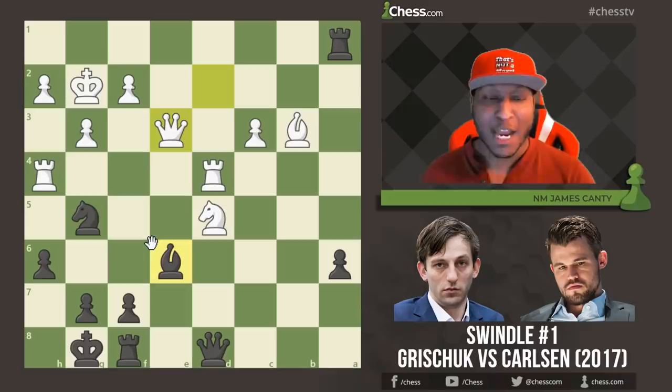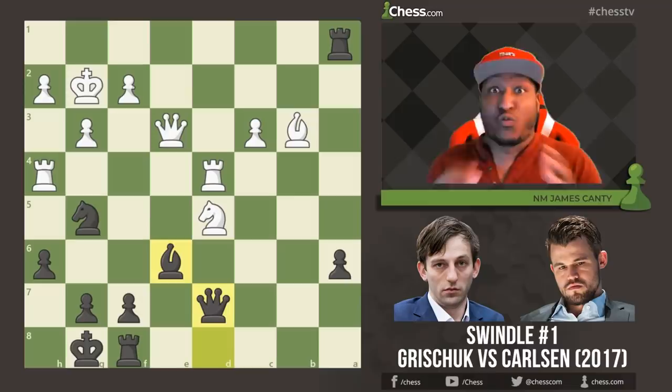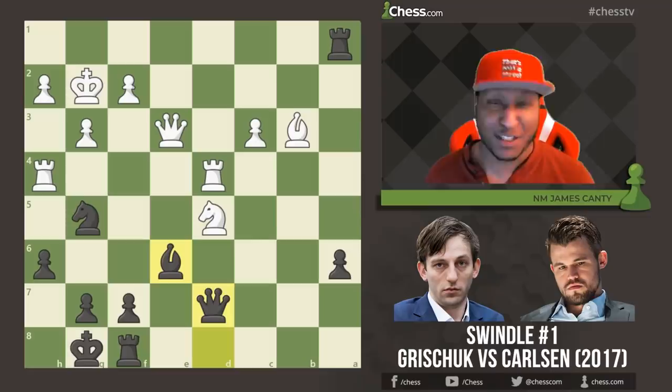Here's what Magnus does — Magnus just plays Queen d7. Queen d7 is a very rare blunder at this level, but it is a blunder. What would you play here? Fight for a move, guys — Queen d7 is a blunder. Here it is: Knight f6, very simple.